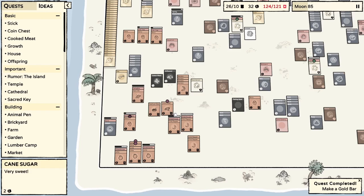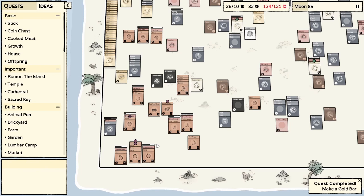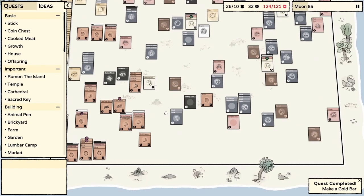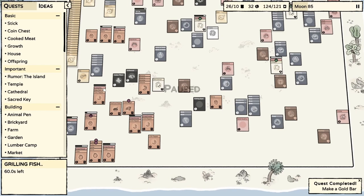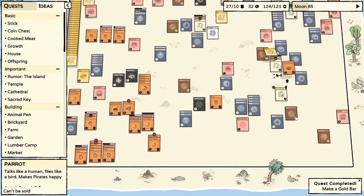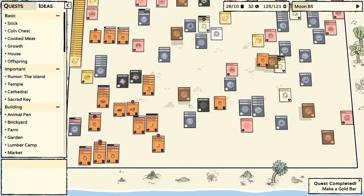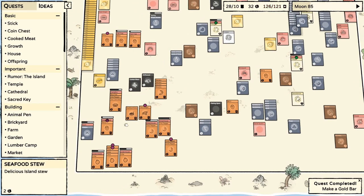Campfire. We still want to be working on the next thing. Do we have any more crab meat? No more crab meat — that's no good. Let's get working on that. We have another crab somewhere — there we go. Kill. There we go. So we've got some fish stew. The fish stew is very good food.